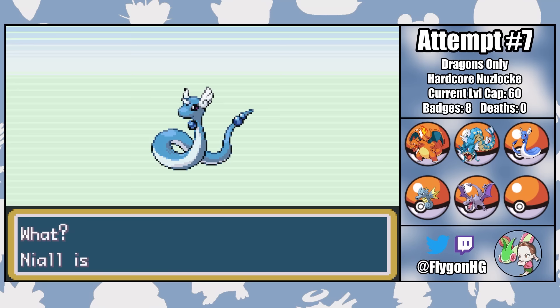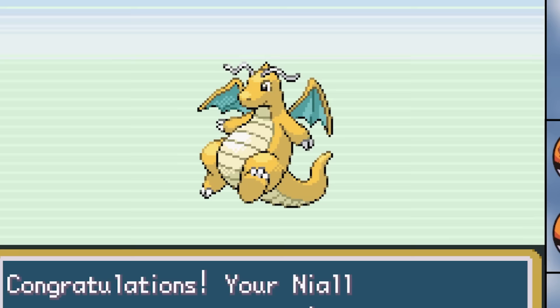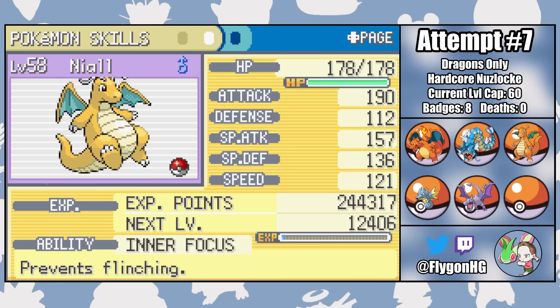Just a short while ago, his teammates would have hated him for this. Dragonite is the quintessential Dragon type Pokemon — he literally has Dragon in his name. But now, as Niall flaps his newly found wings, his teammates are nothing but smiles. Does this mean that their DIS is cured? No, of course not, but it's a heartwarming step in the right direction. So with that, here's my final team, ready to take on the Elite Four. Technically the level cap is 60, but the back half of this challenge was so easy that I just settled for getting everyone to level 58. Hopefully that doesn't come back to bite me in the ass.